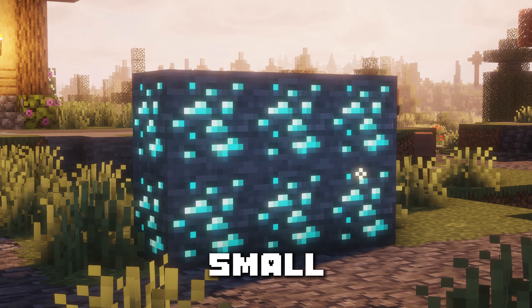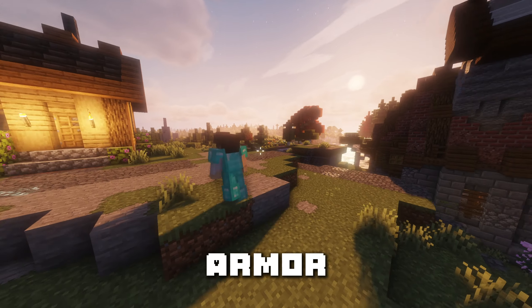Visuality adds small particle effect animations to ores as well as armour and even some mobs. Xaero's World Map does exactly what you think it does — it adds a beautiful map that you can see everything on.